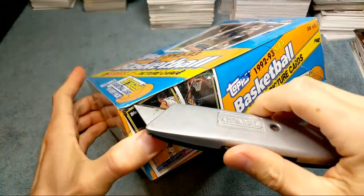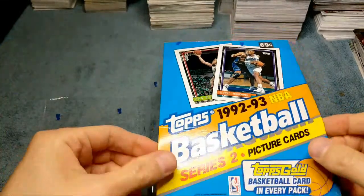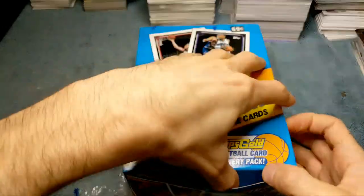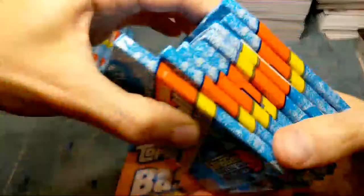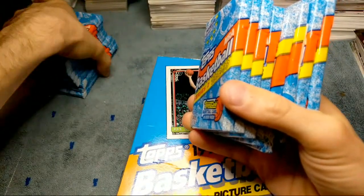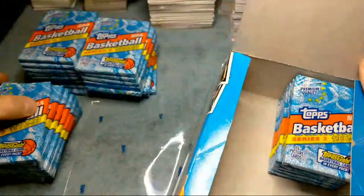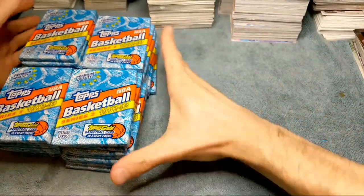These are probably going to be the last of these I open. I really want to hit that Shaq Gold - I already have one in a PSA 9 and it'd be nice to get a 10, that's kind of why I bought a lot of these. Even the regular Shaq rookie card goes for a pretty good amount in PSA 10. This box has another pack missing - it's factory sealed, nothing wrong with the box, just literally has a pack missing from it which makes no sense.